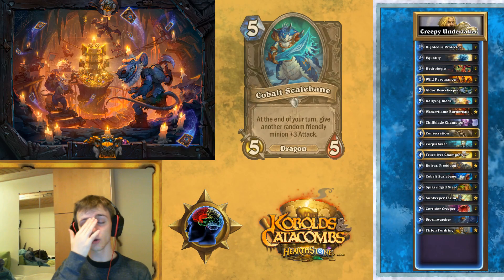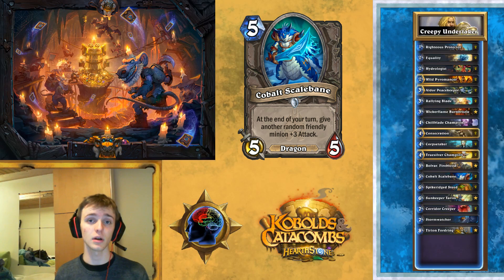And then we've got Cobalt Scalebane. It has a little bit less stickiness than Bolvar, but what it does is it really snowballs hard if you get it on the board and get ahead. Also, if you play Corpse Taker and Cobalt Scalebane after that and it buffs the Corpse Taker, the Corpse Taker just doubles its damage. That's actually a pretty big doubling because of Windfury, and you get to heal for a ton because of the Lifesteal too. Scalebane's also just good when you can populate the board all the time, which you can with your Hero Power and all your Divine Shield minions.